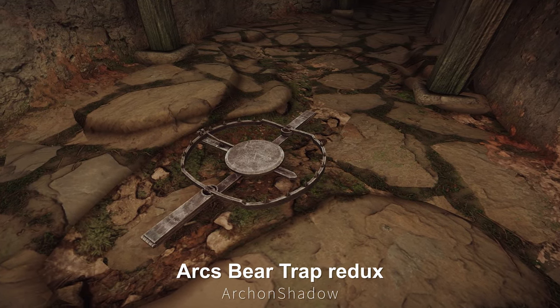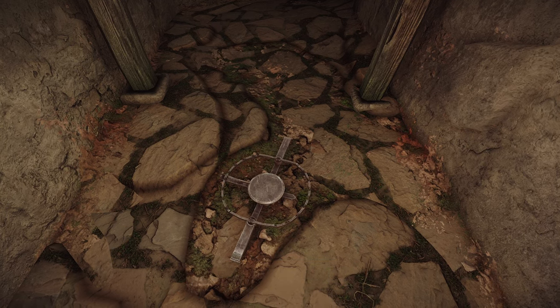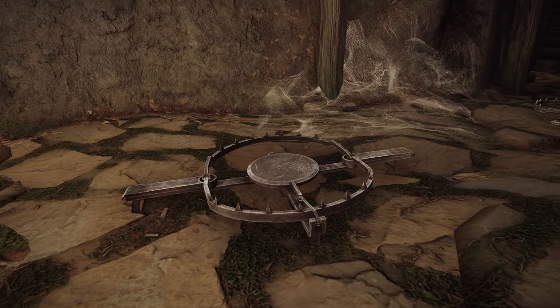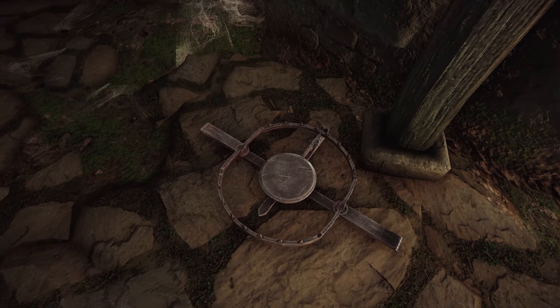Next up is Arc's Bear Trap Redux. This mod upgrades the bear trap textures to 2K or 4K resolution. It's ESP-free and allows texture selection, enhancing the visual style and quality of the vanilla bear trap while retaining its iconic appearance.